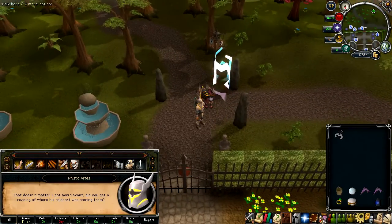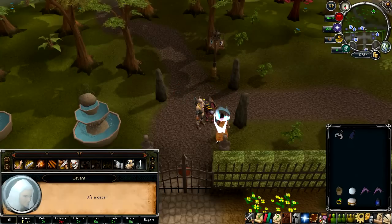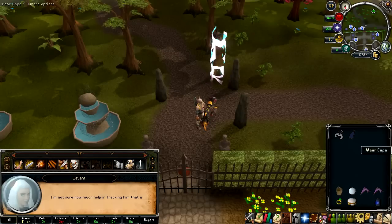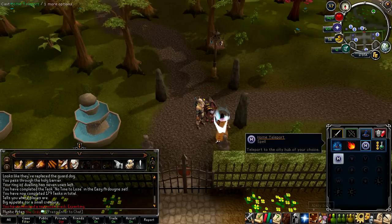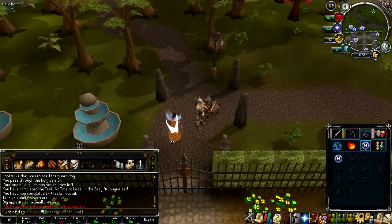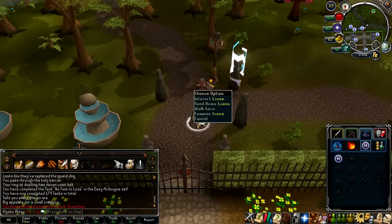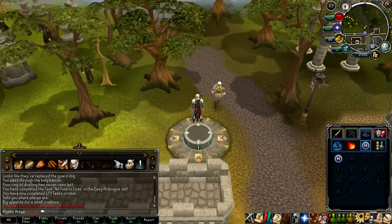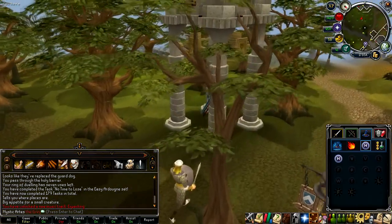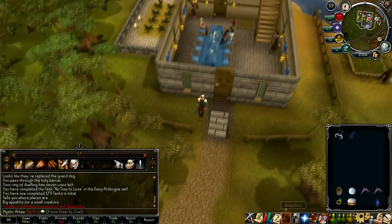Savant asks if you got a reading on where his teleport was coming from. She identifies a blue cape - it's the Champions Guild. Use the Varrock lodestone to get there quickly. At the Champions Guild area, go inside and do the scan with your Con Orb.